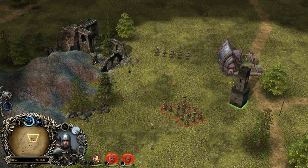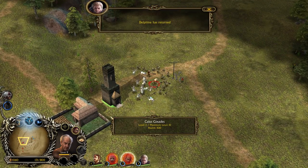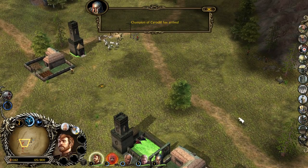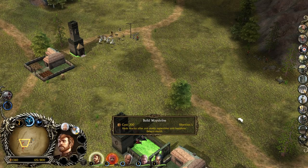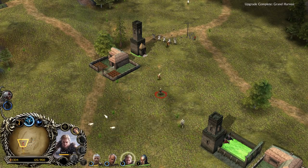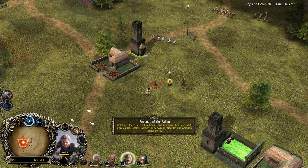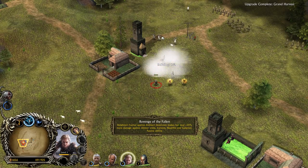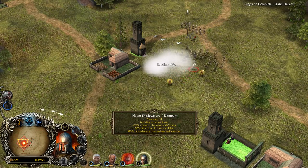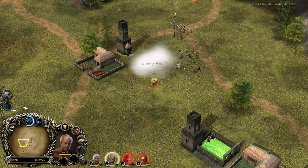If you want to put your archers inside, always make sure to use the aggressive stance to maximize the DPS. This guy is quite squishy though. We need a well for the sustain — do we have a well? Yeah, it looks like that. Now we have 4 heroes. Delphine — Revenge of the Fallen. Delphine's hatred against Altmeri Dominion makes her deal 25% more damage against Altmer units. Pretty nice.